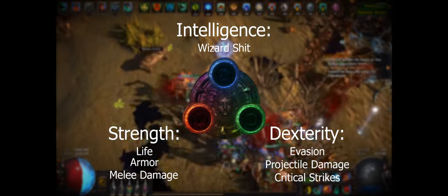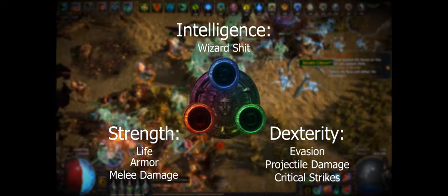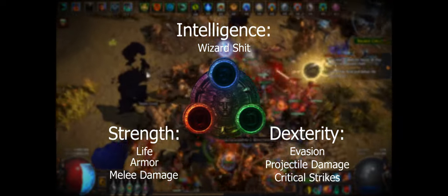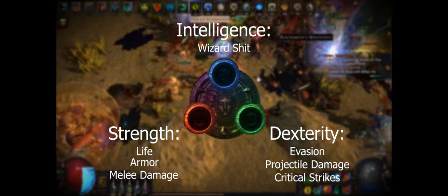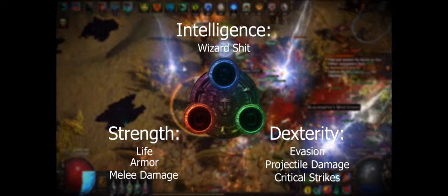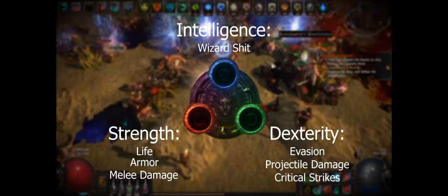Intelligence is the stat associated with blue skill gems, energy shield-based gear, mana, and spell damage. Spell casters will want to invest heavily into the upper third of the skill tree, as several very strong spell nodes live there. There are also three large passive clusters on the very top that offer powerful bonuses to each of the elemental damage types.